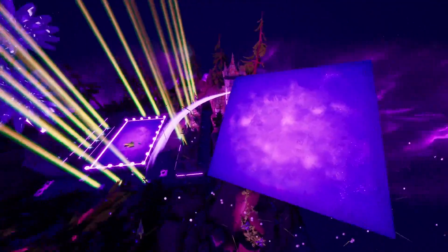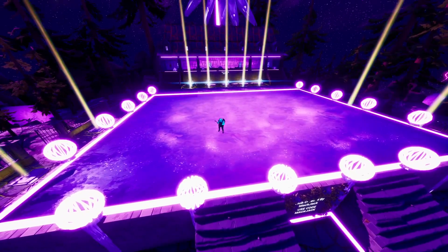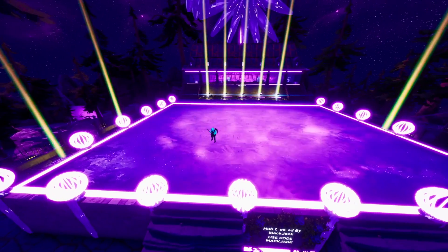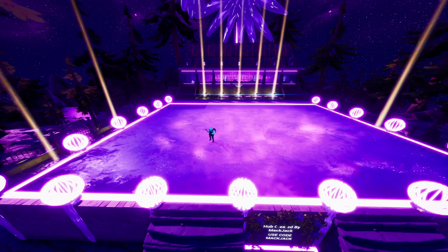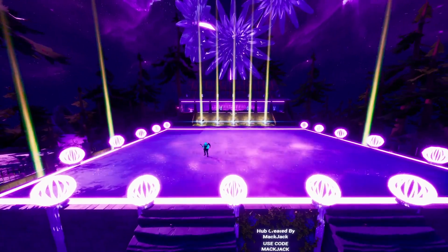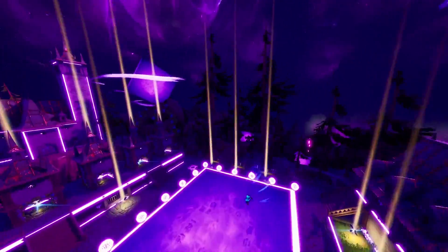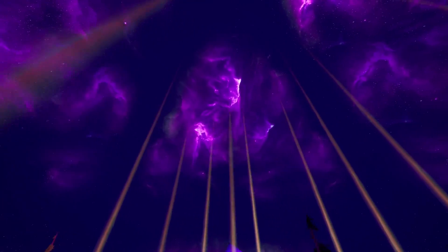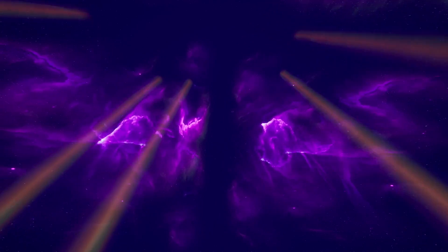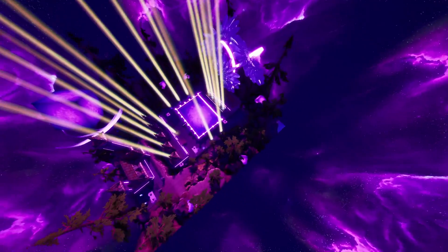We also have the cube returning in this as well — you can see the cube up here — and obviously the bouncy floor as well. You will bounce on this floor. You can see my character when he loads in he will start bouncing. Come on — and there we go, he's bouncing! So yeah, this is what it's going to look like. This is potentially what the sky could look like as well, so in Fortnitemares when it drops, this is what the sky might actually look like.